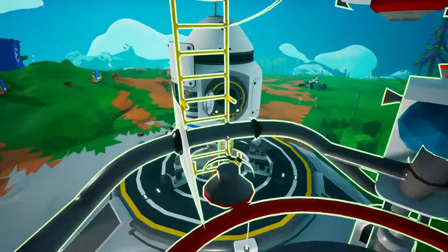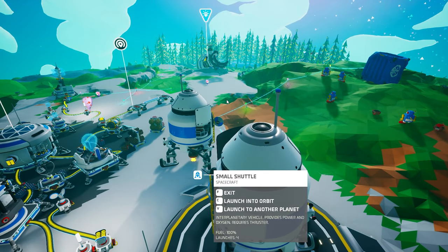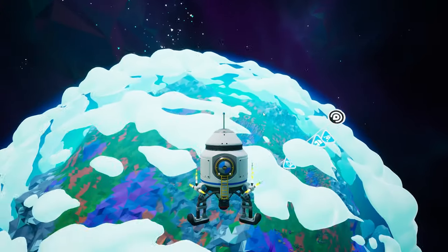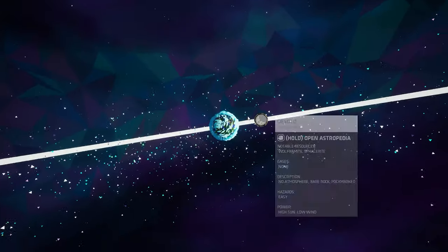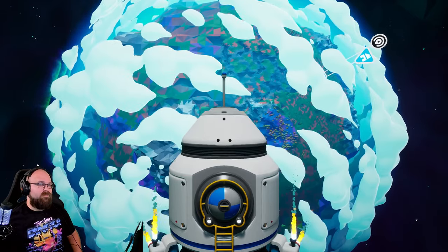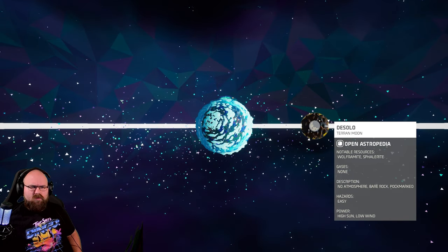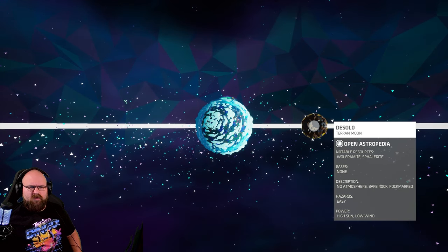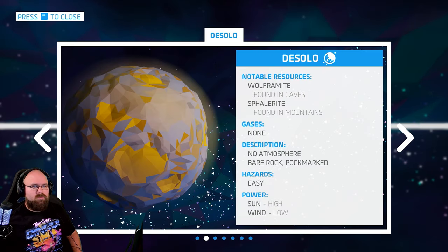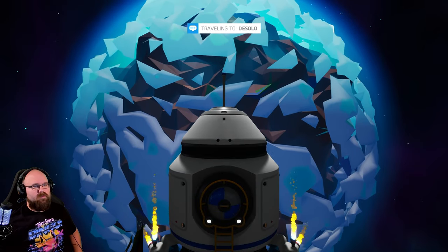Slow down! I'm just gonna go randomly - launch into orbit, launch to another planet. Should we go to another planet? Yeah yeah! Oh, so we could go to the moon - the Terran moon. High sun, low wind, hazards are easy, no atmosphere, bare rock, pockmarked. Are you talking about Desolo? Yeah, desolate - it's just the moon, let's go there. How do we do that? I just clicked on it. Here we go boys!